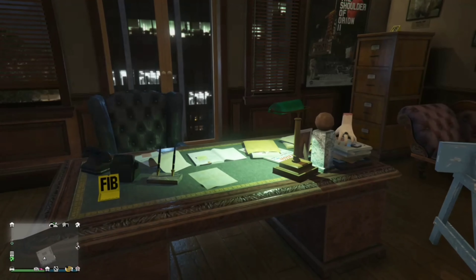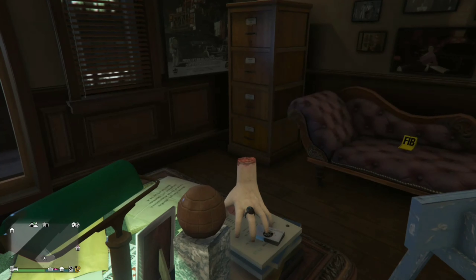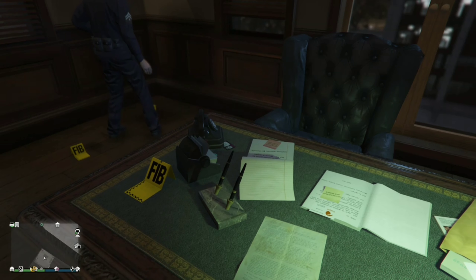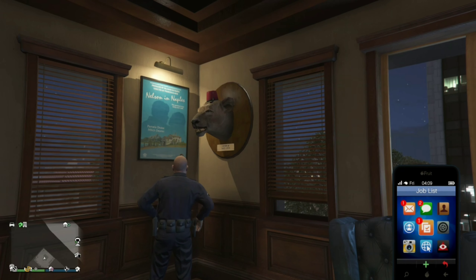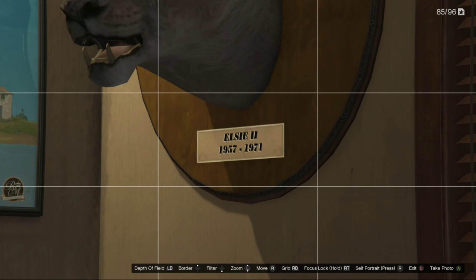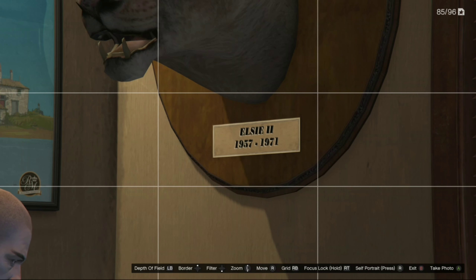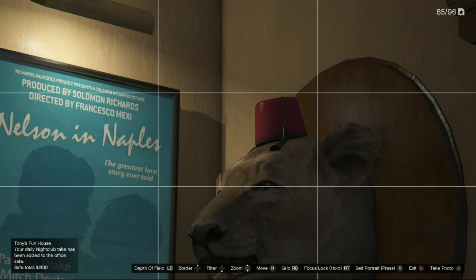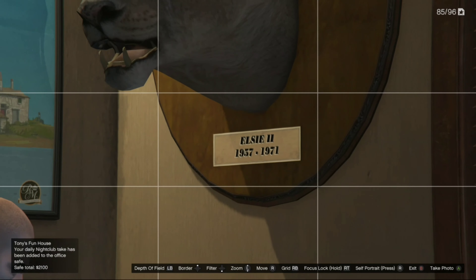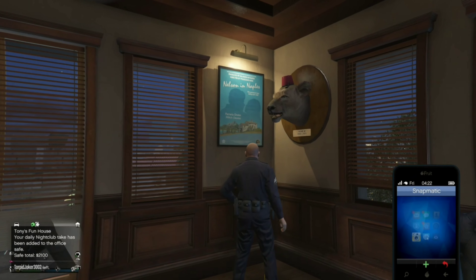We have six minutes on the timer. There's something on the wall - let me zoom in. I can see it says 'LS IE 2' or something, and '1957.' Wait, and also '1971.' That's pretty interesting. I don't know what that is - it might be a date-related clue. You guys, the video will conclude pretty soon.